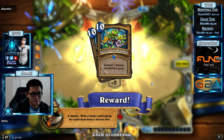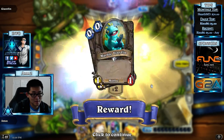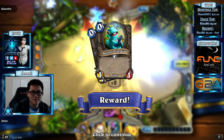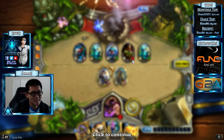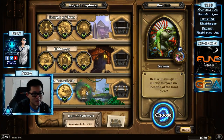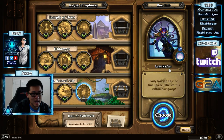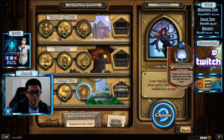That's a better upbringing — you could have been an indecent sort. Summon seven murlocs that died this game. Precious, right? That's what she was named — she was named Precious. Yeah, that was the name. She has the pearl. Let's collect our prize and depart, post haste. Lady Nazjar!